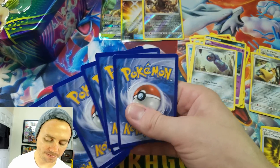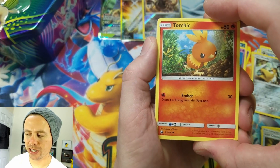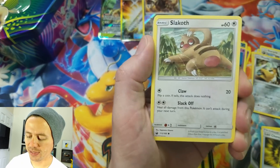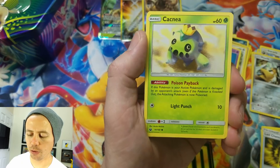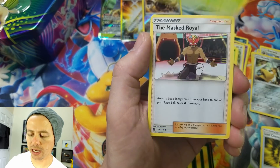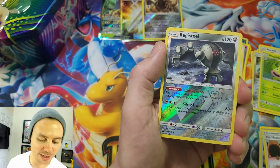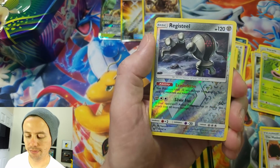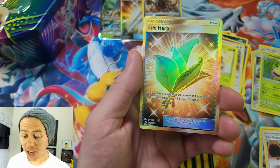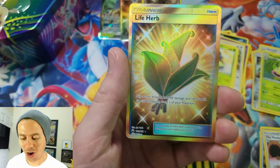Let's see what we can get here. See if we can get some last pack magic, which I got in the last video. Torchic, Slakoth, Shuppet, Treecko, Cacnea, fairy type energy, Tate and Liza, Weepinbell, the Mast Royale, Registeel - nice, another reverse holo rare. Let's see if we can get another ultra rare, another double amazing pack.